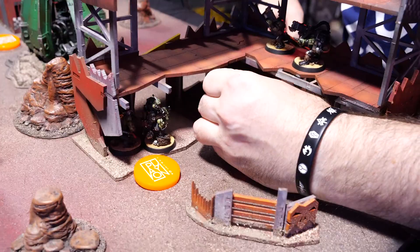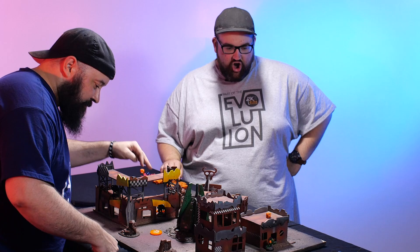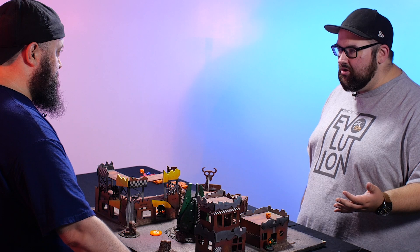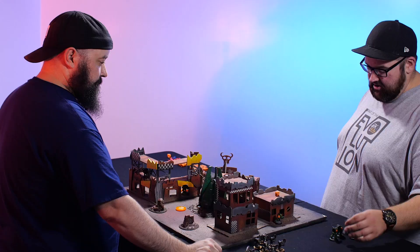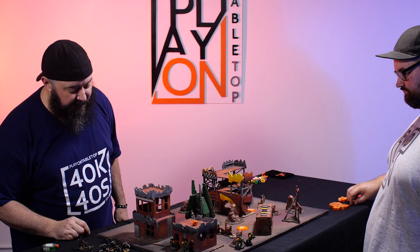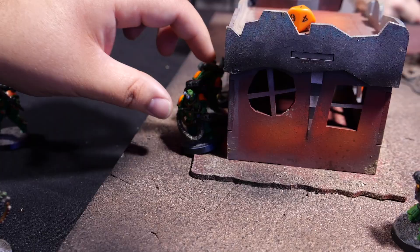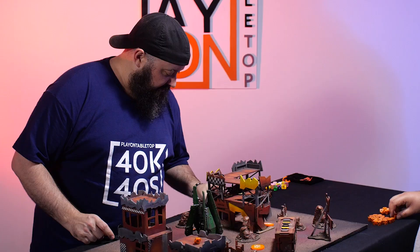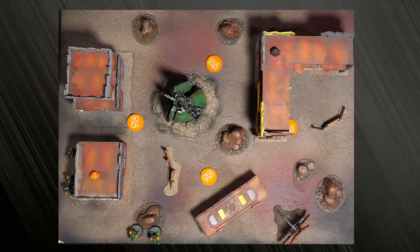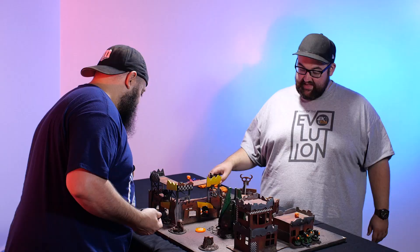I'm worried about the combat specialist because that power claw is gnarly — we're talking four attacks because he's a combat specialist, and then the ability to do d3 damage to Primaris marines. Not only can you kill them, but the extra dice you roll to knock them out of action means you have to be very careful. I'm going to put my comms right back here — and your bolter's going right above him. I'm going to hide my marines there and put my demolitions specialist here.